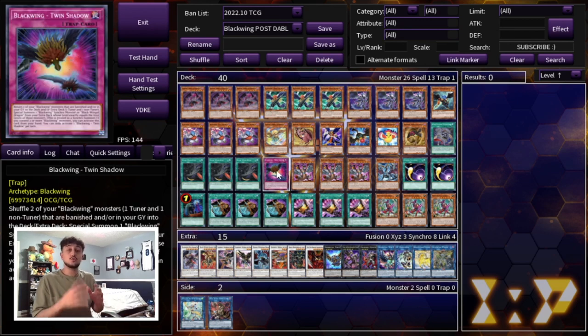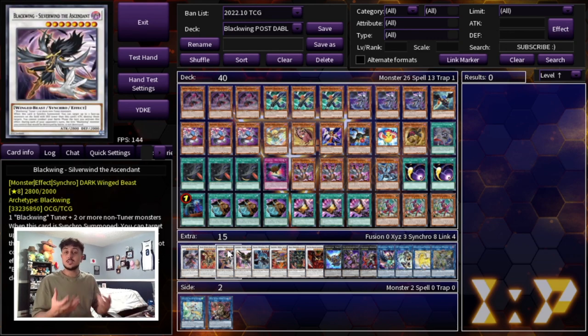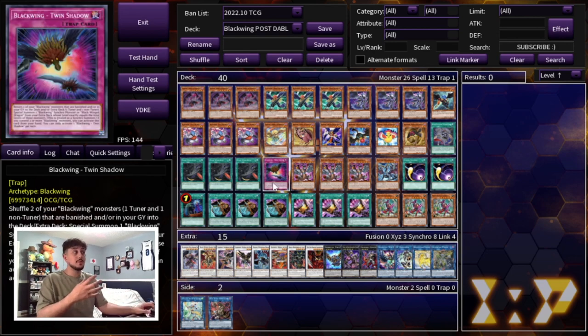We're playing one Twin Shadow. Twin Shadow is really cool because it lets you synchro summon on your opponent's turn using cards in your graveyard or banish zone. The card you're most often making with it is Silverwind. Silverwind has a really cool effect where when it's summoned you get to pop two cards your opponent controls. Twin Shadow is searchable, so you set it up in your first turn combo and then you have a free pop-two on your opponent's turn, which is really nice.